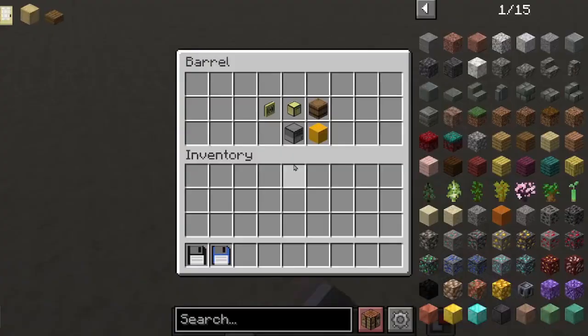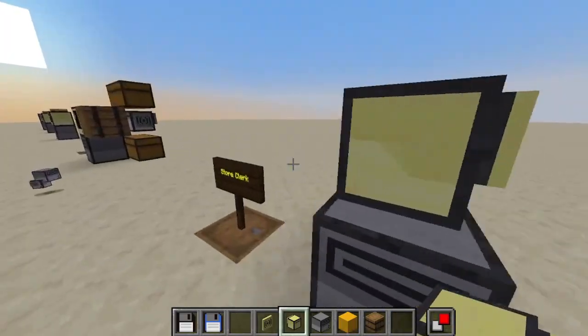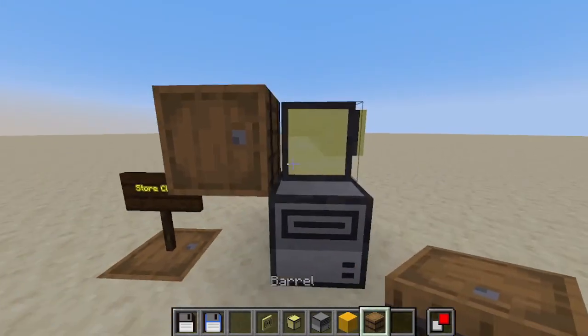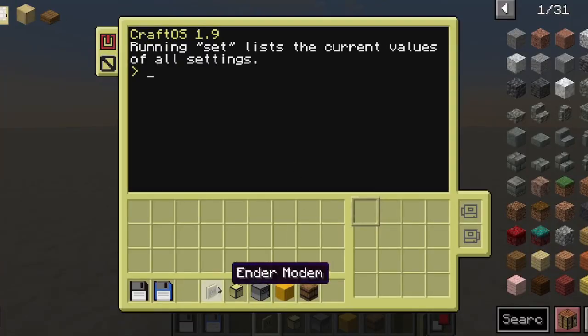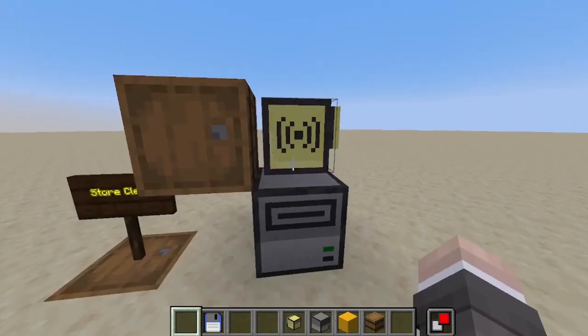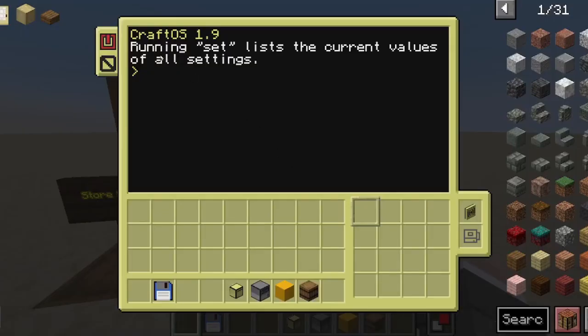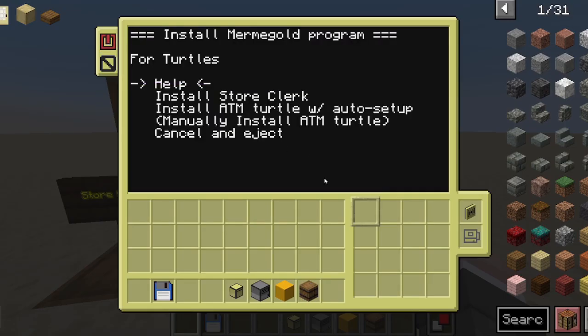Finally, the store clerk. This one doesn't have an automatic building sequence because it's pretty simple — just need a disk drive, the turtle on top looking at a barrel, and the turtle needs to have an ender modem. That's it. To install the program, we just need the installer. If the turtle is already on, we need to reboot it. And here we can install store clerk.